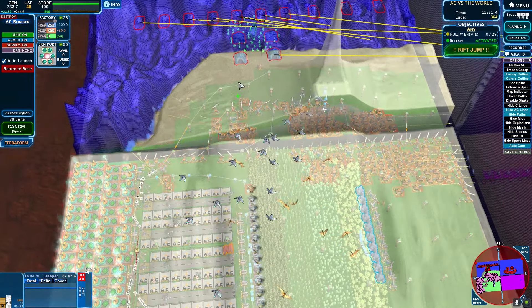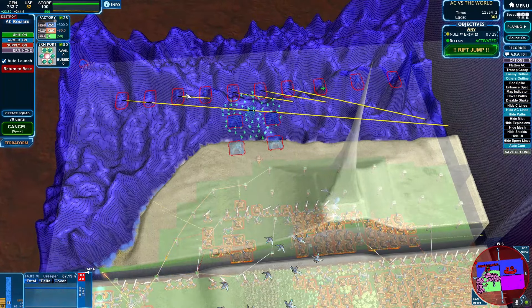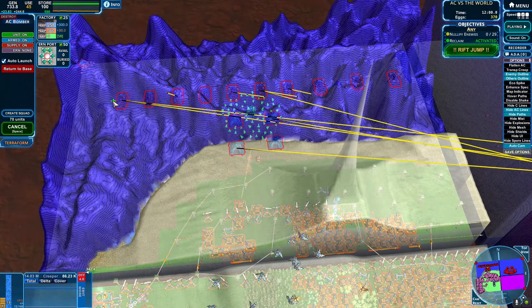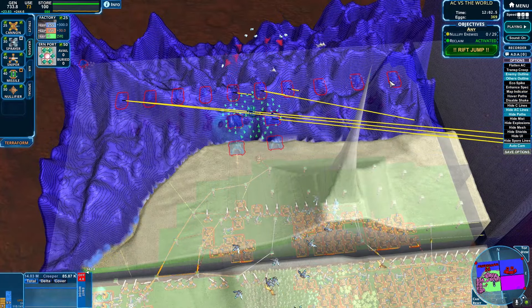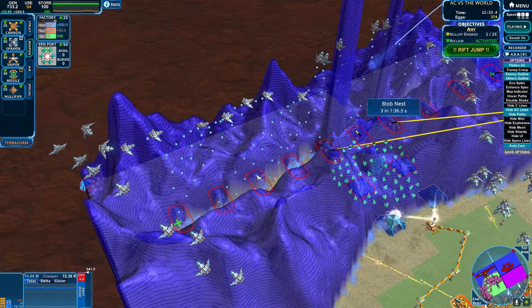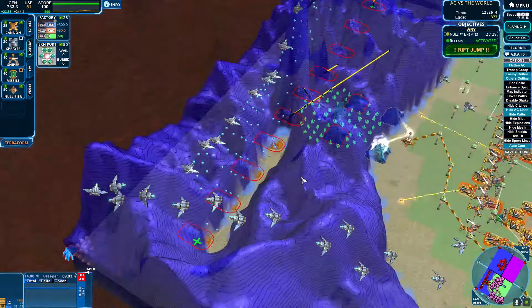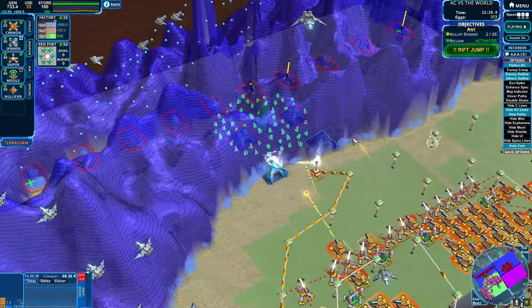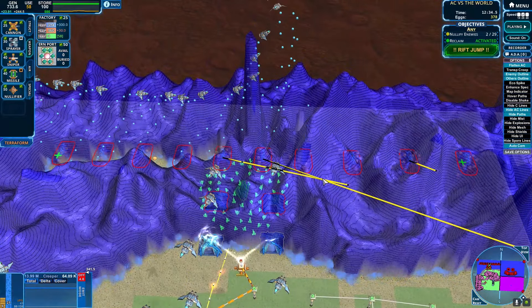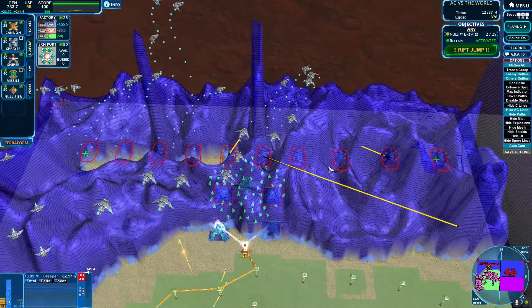Air sacs, honestly pretty underwhelming in this game. Not super terrifying, pretty easy to handle. Let's just get onto nullification, see if we can get that going. Overload! I love it, just absolutely adore overload.